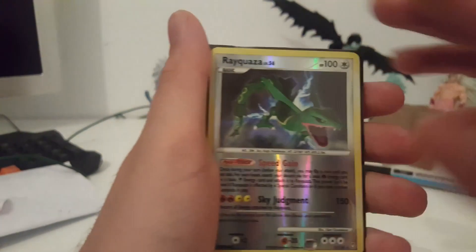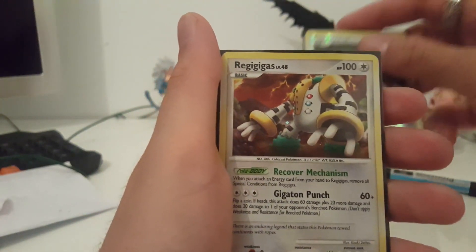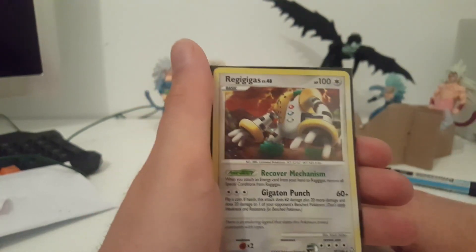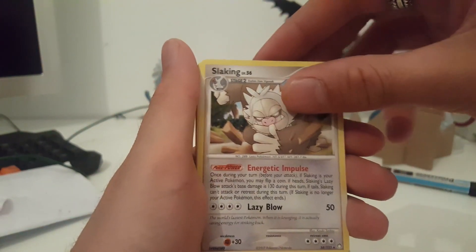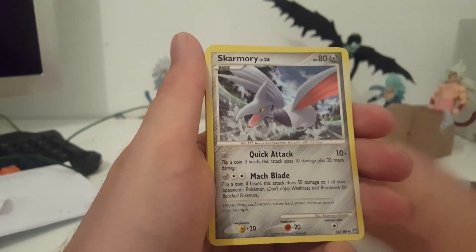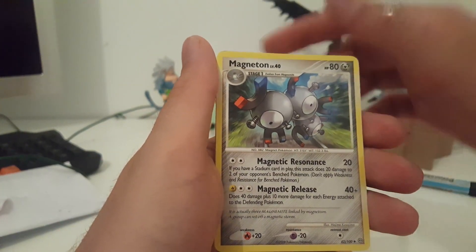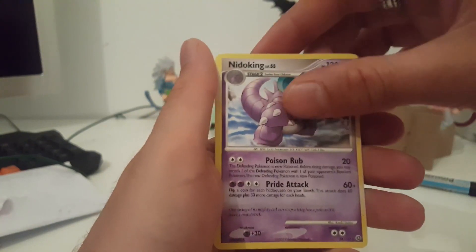Look at this baby, oh my — it's Rayquaza reverse holo! There's only one card in there. This is a Regigigas holo. There we go: Slowking, Pharaoh Pikachu, Unown, Chansey, Health Energy, Cyclone Energy, Roselia, Magneton, Pinsir, Swinub, and reverse Ludicolo, also a Needle King in there.